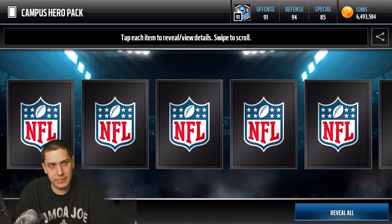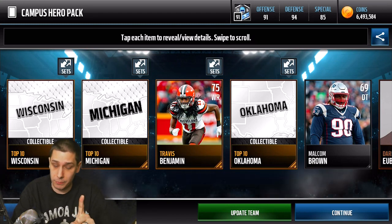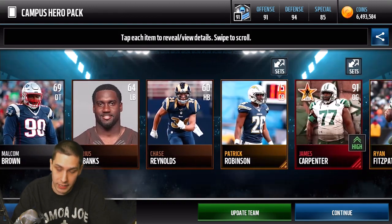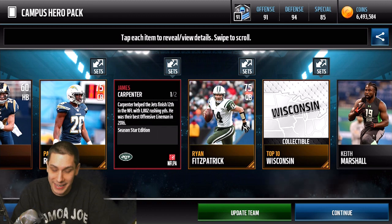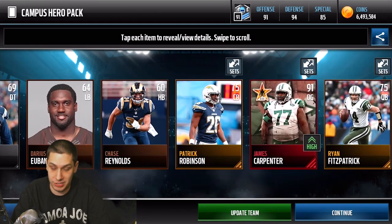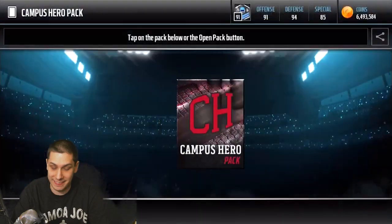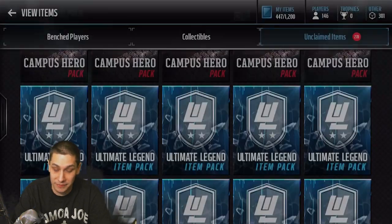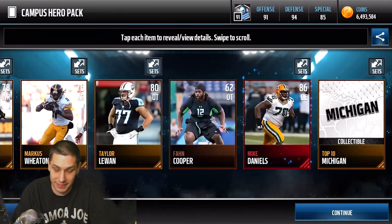We've still got about 140 total golds to go through. And we just pulled something really good with the update team animation — this is a good chance that we pulled something beastly. If it's the Tony Romo... Damn, it's not a Tony. Oh, it's an offensive guard — are you kidding me? Oh my gosh, we got the Season Star. What a troll, man. 91 overall. I don't really upgrade my offensive line that much in this game, so for right now we'll throw it in there to make the upgrade to the team. I thought there was a real possibility it was the Romo. Whenever you get that update team animation, you know you pulled something at least decent.